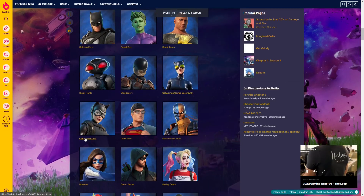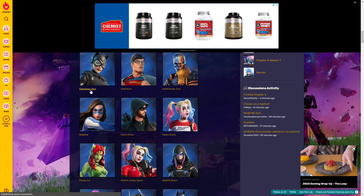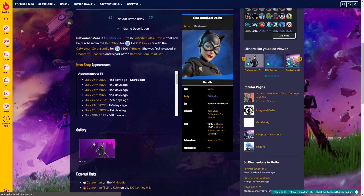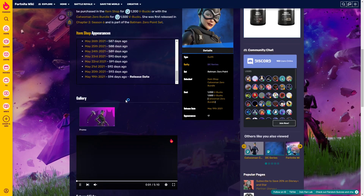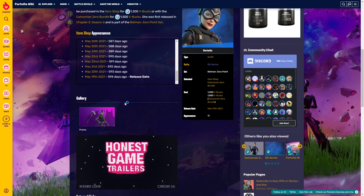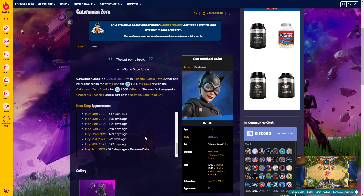Catwoman Zero — it was last seen 161 days ago as well, released 594 days ago. It's 1,200 V-Bucks. I actually have this skin, and I have the other skin as well.